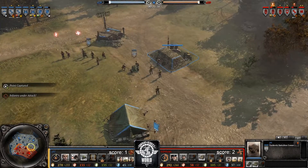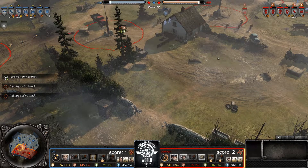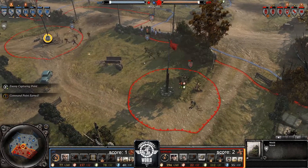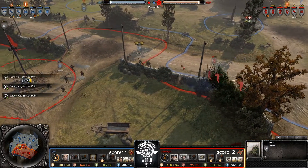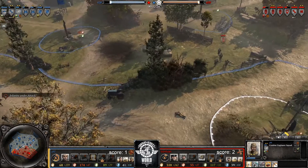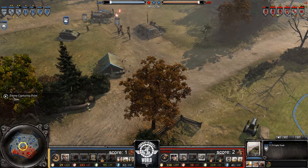Even though Von can't really counter right now, he doesn't know that — so game sense-wise it makes sense. I think if he didn't go for the second squad of Shocks he'd definitely go for it. Assault grenades — combat engineer's in trouble, but they survived. PGs are really committed — made the Penals retreat and came out not too bad. Three Panzer Grenadiers means some heavy bleed and a lot of micro — if you're not paying attention you can bleed unnecessarily. Von did not go for the Flak Panzer as we thought, he's actually going for the Panzer 4 — still two fuel away.